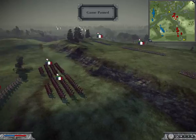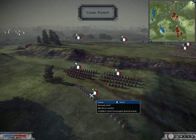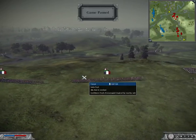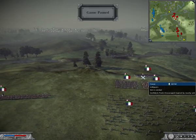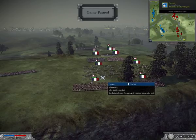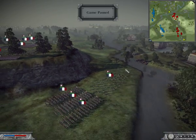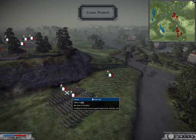Let's jump over to the French player. We have his general staff, accompanied by a unit of Dragoons and Chasseurs. Then we have Polish Legion, Swiss Foot, Voltigeurs, Young Guard, and more Swiss Foot - he has four Swiss Foot total. He also has more Chasseurs, Old Guard, and more Polish Legion.